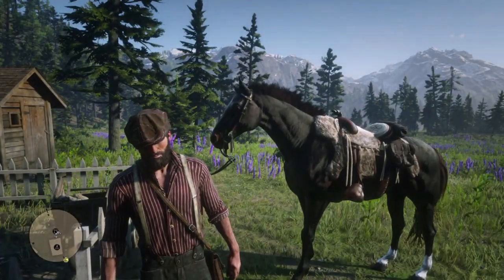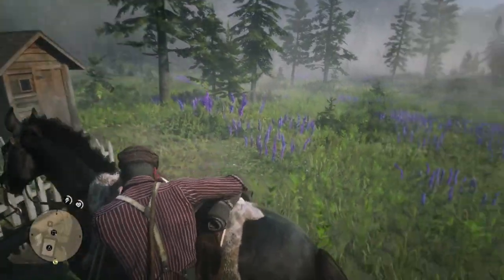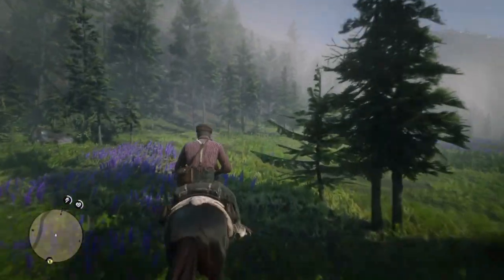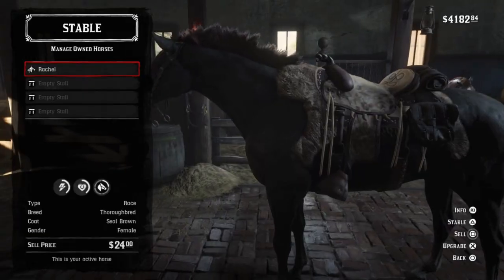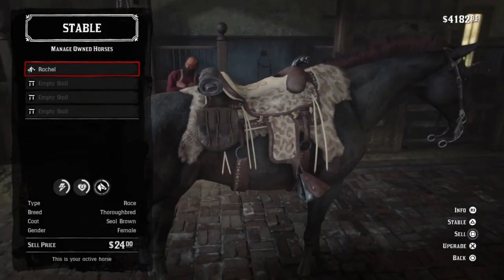At number 10, we have to include Rachel, the first and last horse the game will give John in the epilogue. Rachel is a seal-brown thoroughbred — strong, fast, and brave. The thoroughbreds are one of my favorite breeds in the game, and Rachel has a shiny dark coat and the signature size, physique, and bravery you'd expect from the breed. Stats at level 4 come in at a very respectable 7 and 7. She is a unique horse and you cannot rename her.